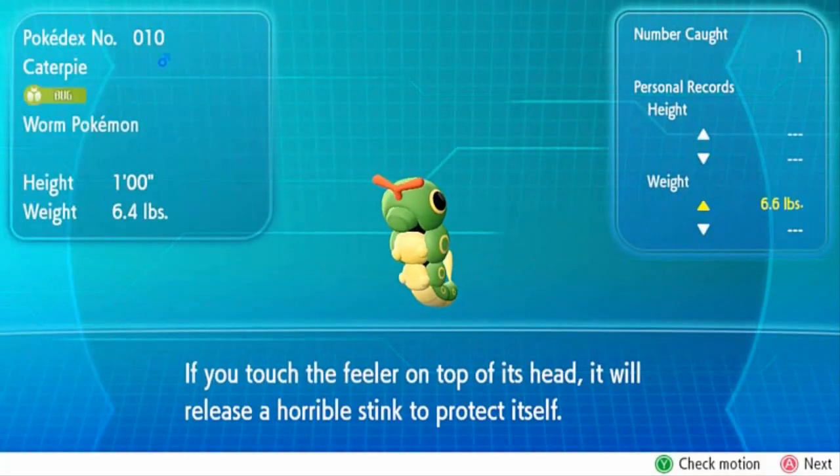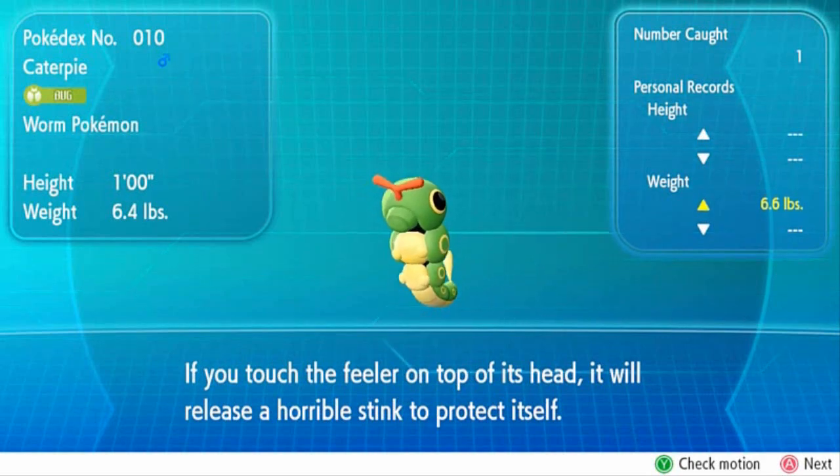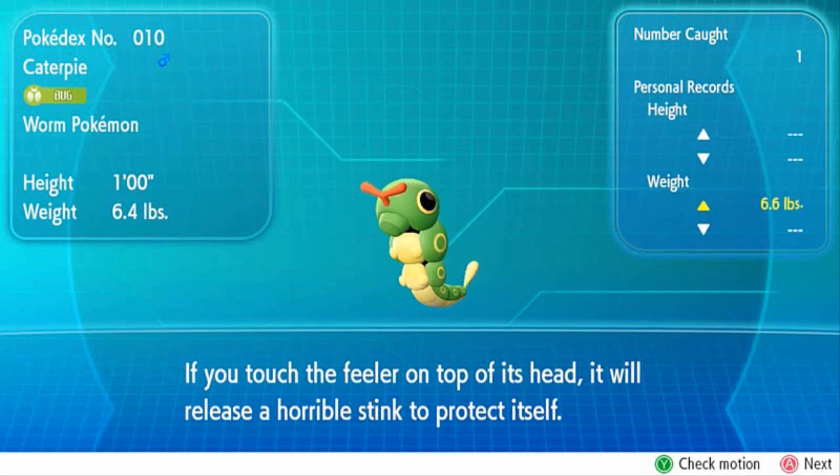We got Caterpie — one foot, six pounds. If you touch the feeler on the top of its head, it will release a horrible stink to protect itself. Definitely not going to do that.